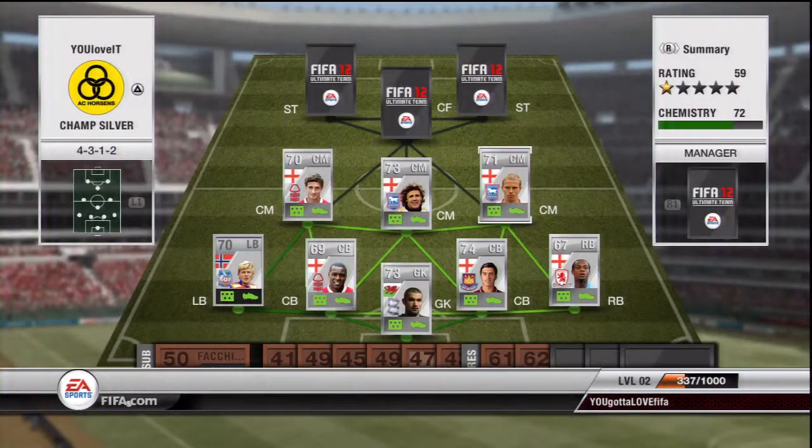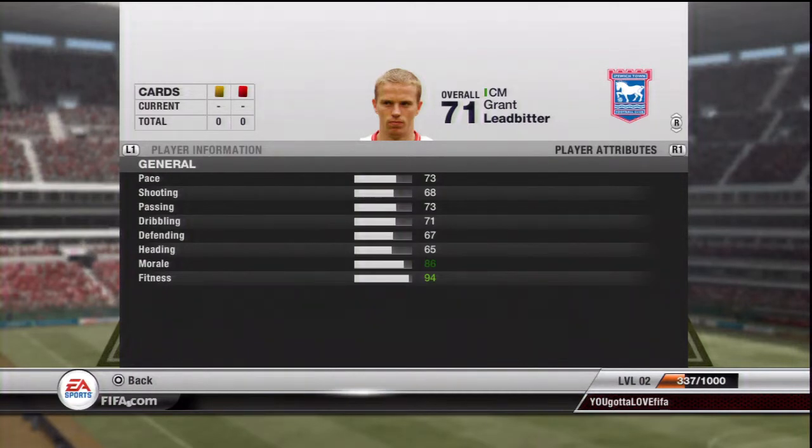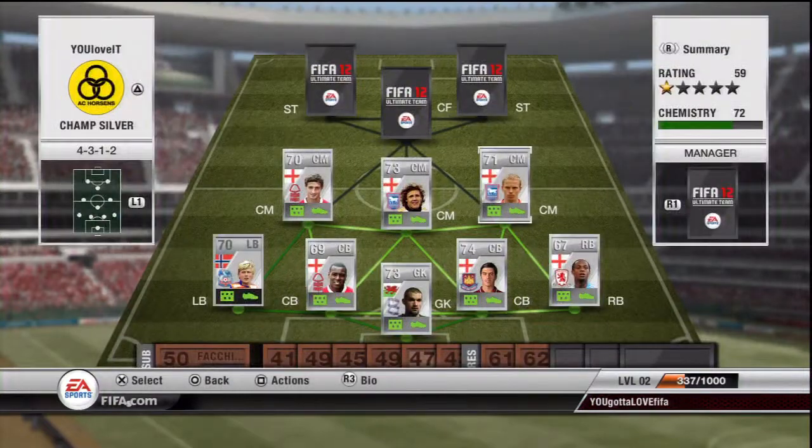Then we've got Ledbitter for Ipswich - 1100 coins, 73 pace pretty good, 68 shooting pretty good, so not too bad.